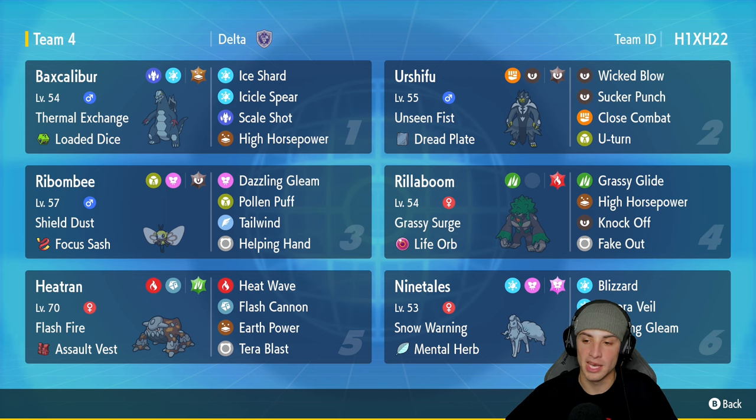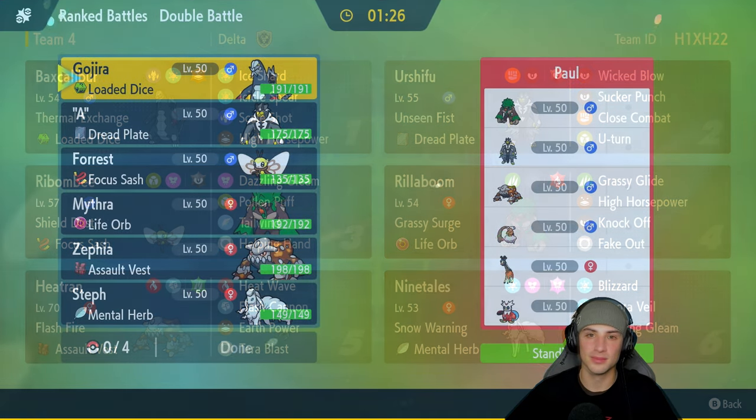Our final slot is our weather control Pokemon — Alolan Ninetales with Snow Warning and the Mental Herb as its item. It can pop Aurora Veil, has Blizzard, Dazzling Gleam, and Protect. If you want to rent the team for yourself, the code is in the top right-hand corner. Let's hop on that ranked double ladder and grab some wins with Robombi!